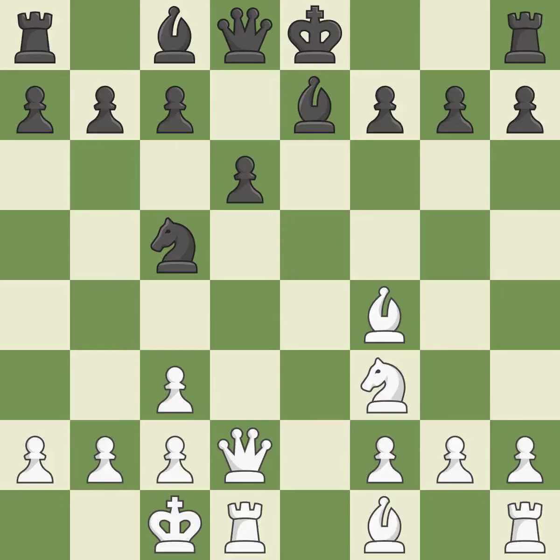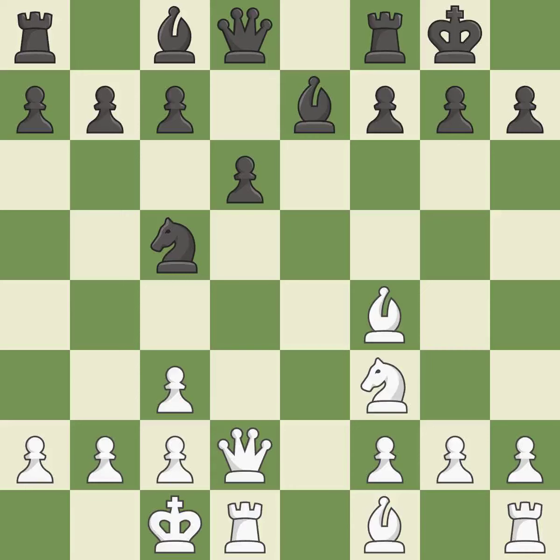Castling queenside tends to be more active because the rook is closer to the center. Castling gets the king to a safer square, out of the center of the board, while also developing a rook. Castling to the opposite side of the board as the opponent normally leads to a sharp, attacking game. This moves the bishop to a better location, allowing it to control more squares — it is the last book move.